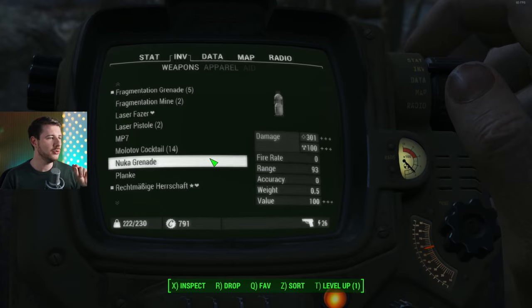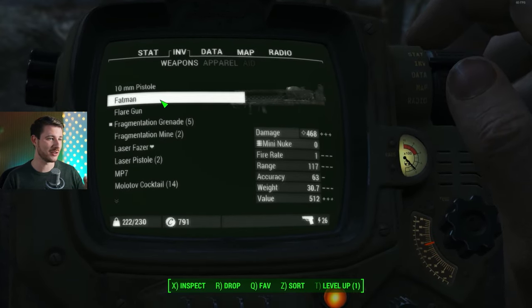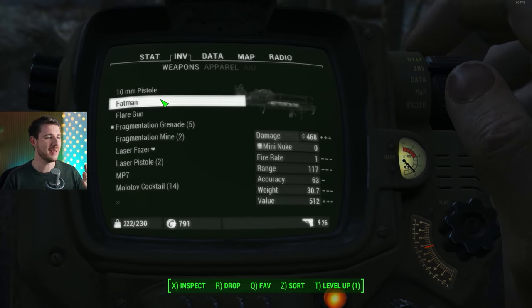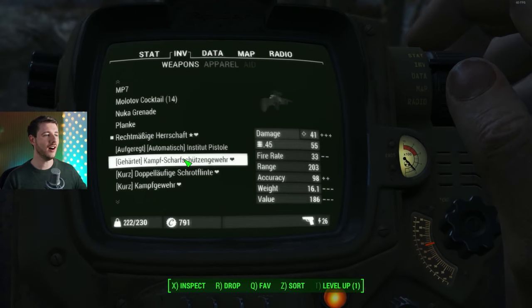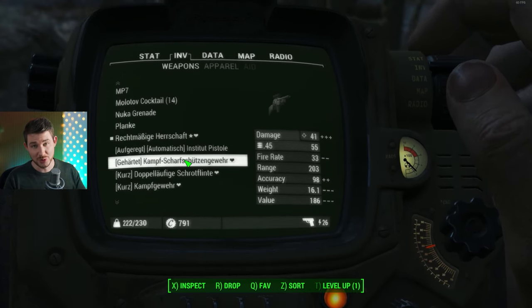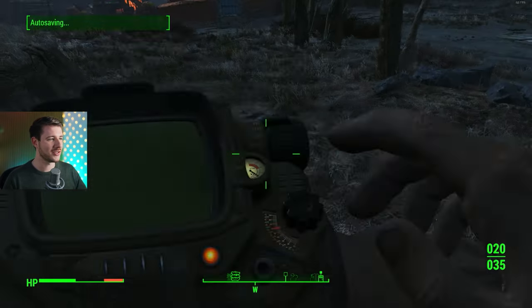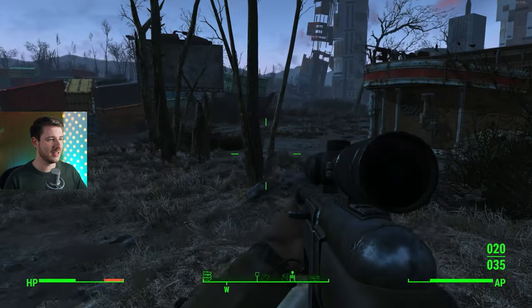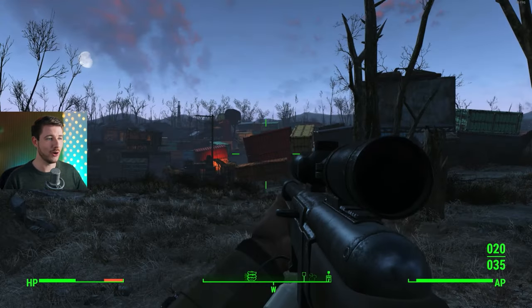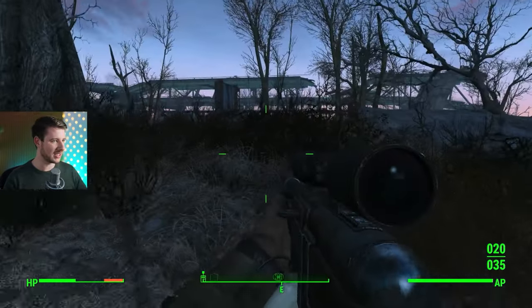Last but not least: weapons number two and one. They are at the same location. We have the Fat Man — a mini nuke, essentially an atomic weapon — and the hardened long-barreled sniper rifle. You really want this one. It does 41 damage with very nice accuracy, super useful for sniping enemies. You can hold your breath and headshot them. It's very overpowered early game. I started with improvised weapons and they are pure trash.